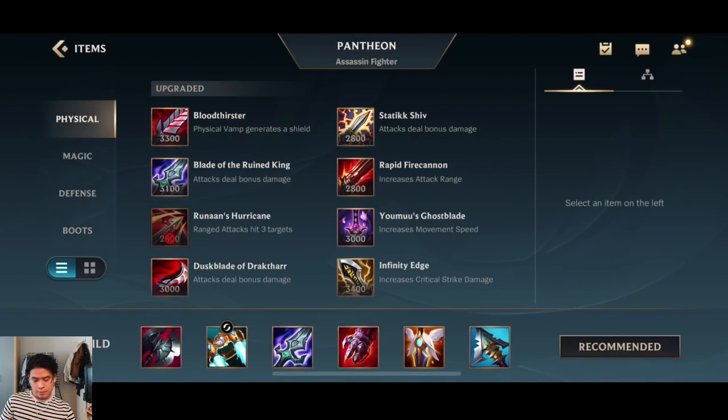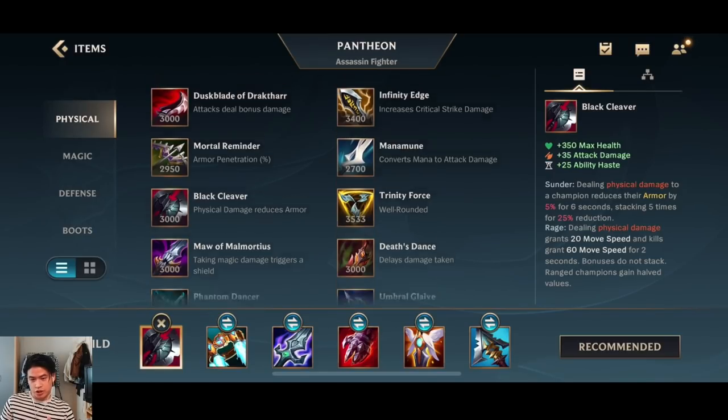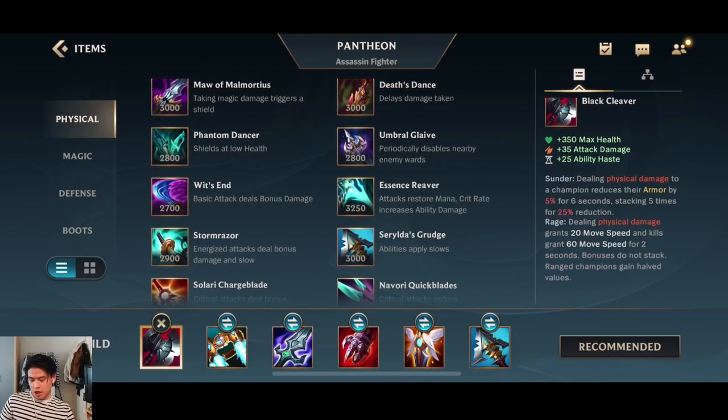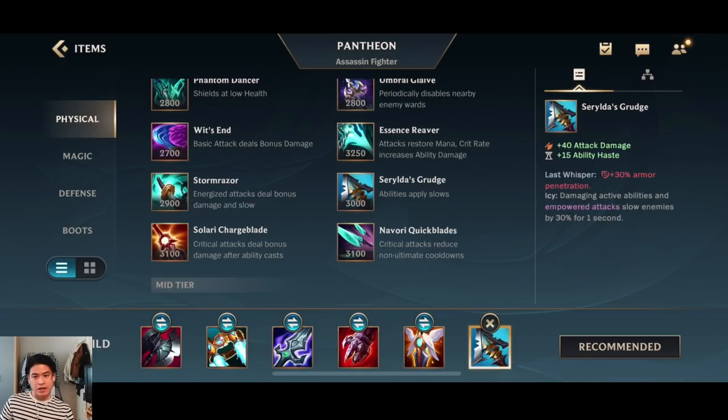For the item build, let's start with the main core items. Number one core item is definitely the Black Cleaver — it gives you HP, attack damage, and ability haste. On top of that, the Shatter passive dealing physical damage will reduce the armor of enemies, and in combination with your third ability you can apply it pretty well onto opponents, doing tons of armor penetration so you can burst them and your teammates can burst them too. The Rage passive grants movement speed, which is pretty nice.